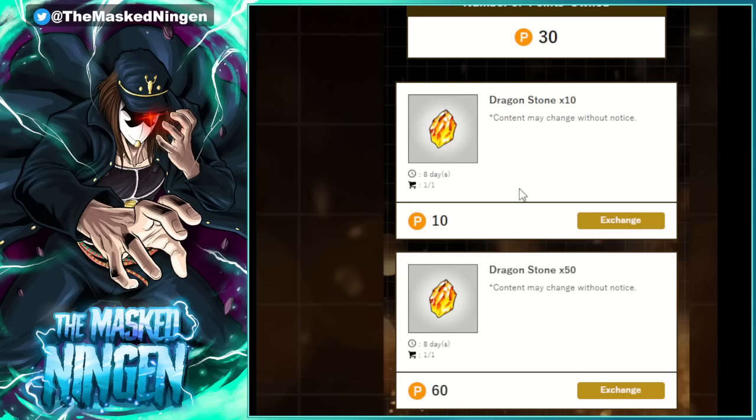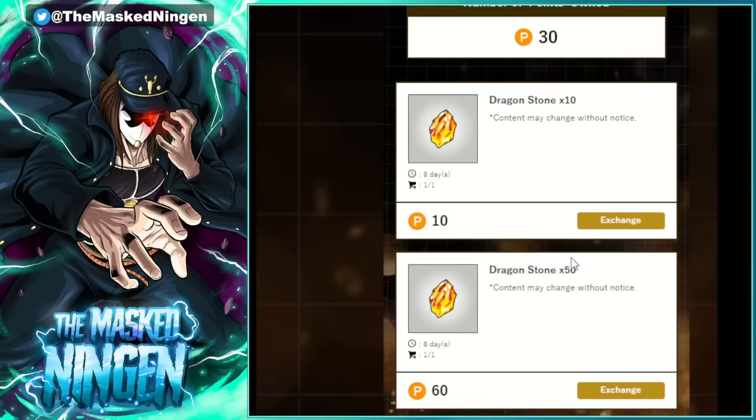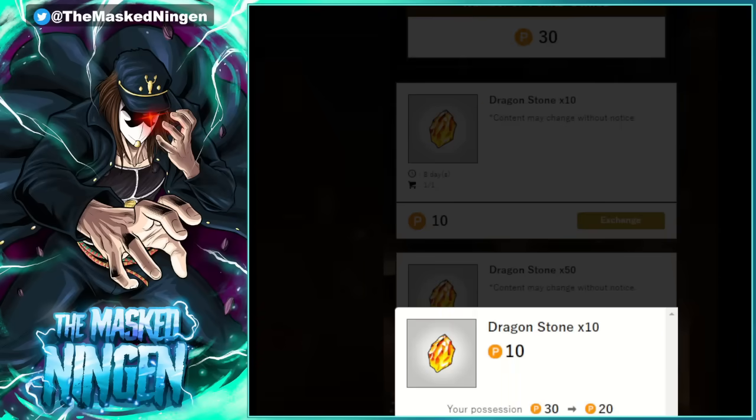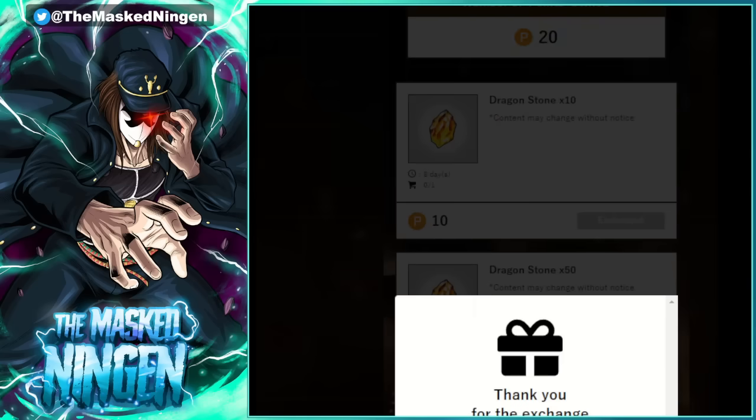For the sake of science I don't mind waiting an extra day to get mine, so let's exchange 10 points for the 10 stones and see. The exchange stones will be reflected in the app in late July — so that's interesting, we're not getting them straight away. That's what I wanted to test: how quickly they'll be appearing in the gift box. It says late July, so we'll agree and proceed and get those 10 stones. It also says cannot be cancelled after exchange and any fraudulent activity reserves the right to invalidate the item exchange.